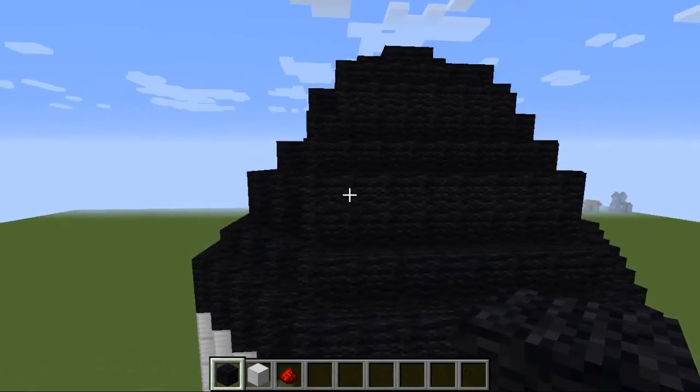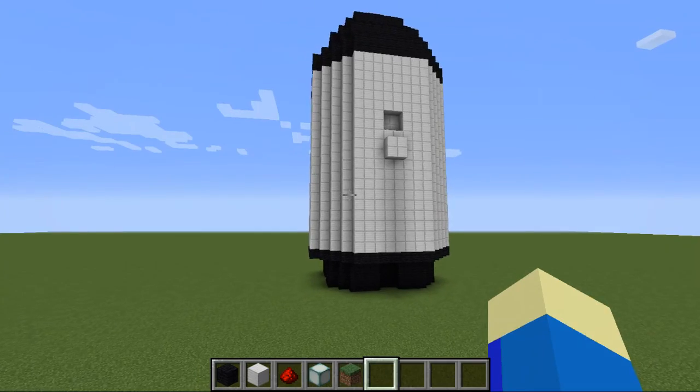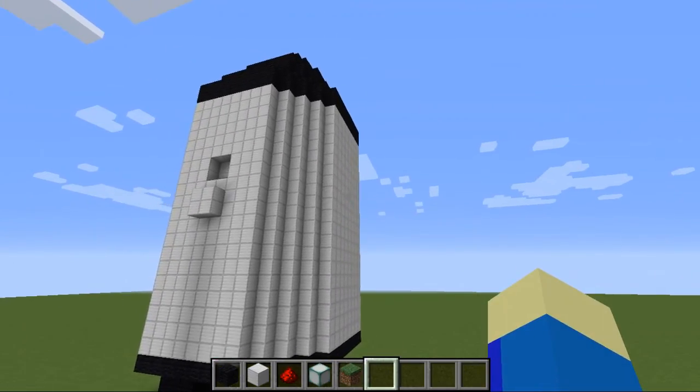So we do have this nice cone shape going. Now all we're going to do is build up — I'm going to keep the same style, but build up two on all the corners. Now that we have finished the cone of the rocket, we're going to extend this cylinder all the way down. The cylinder is finished, the top is finished, and a little base and rocket nubs are finished. Now we need to work on the wings.